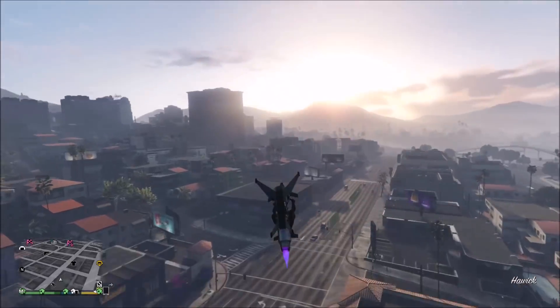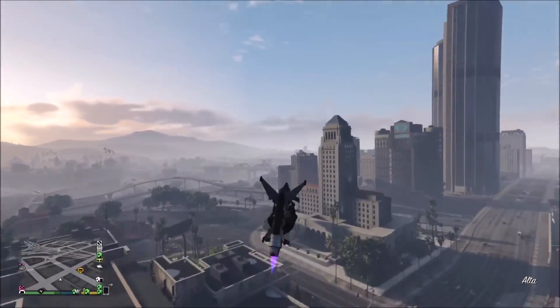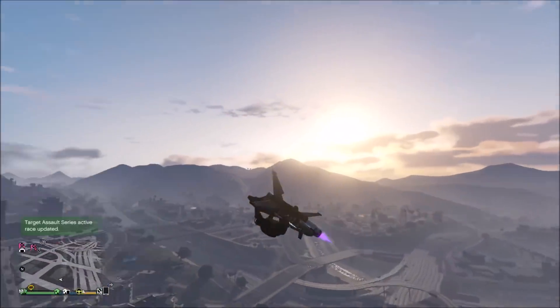Moving on to defense, it is very small in size and very maneuverable, making it a very hard target to hit with missiles that aren't extremely good at tracking. But it also has countermeasures. By putting chaff on this vehicle, you can render the Stromberg counter that worked for the Oppressor Mark I completely useless.